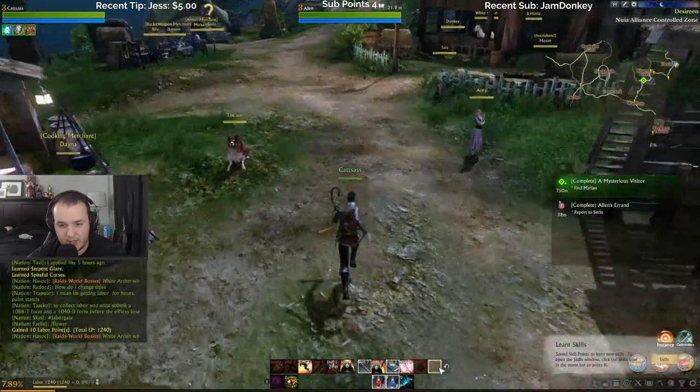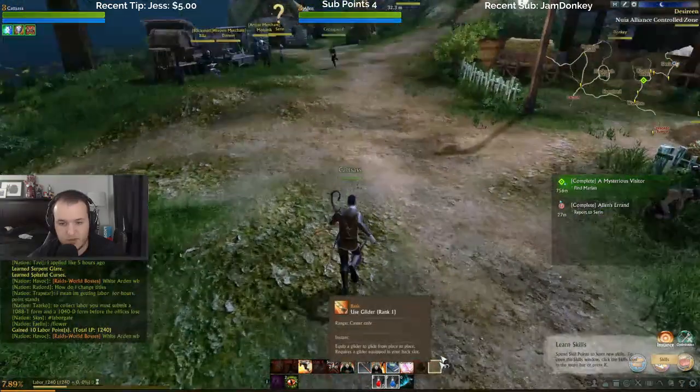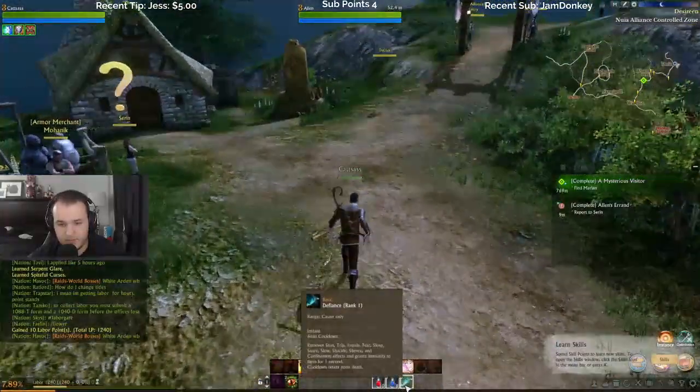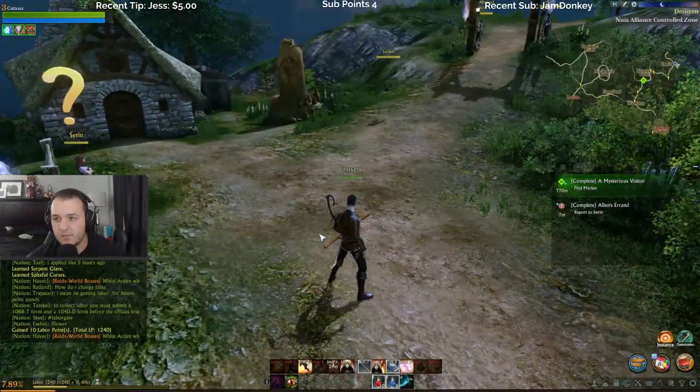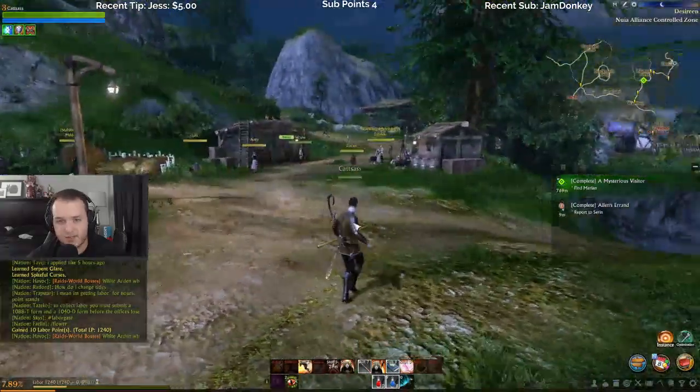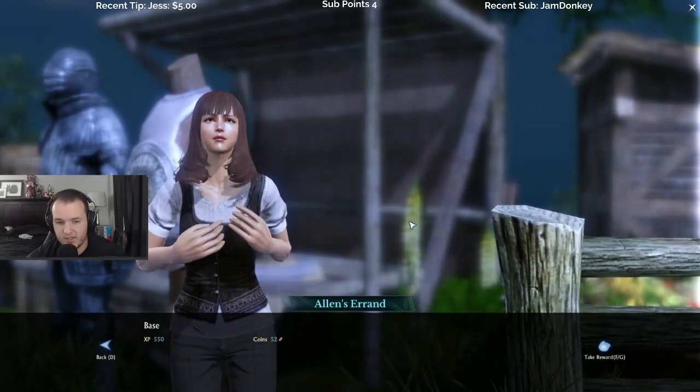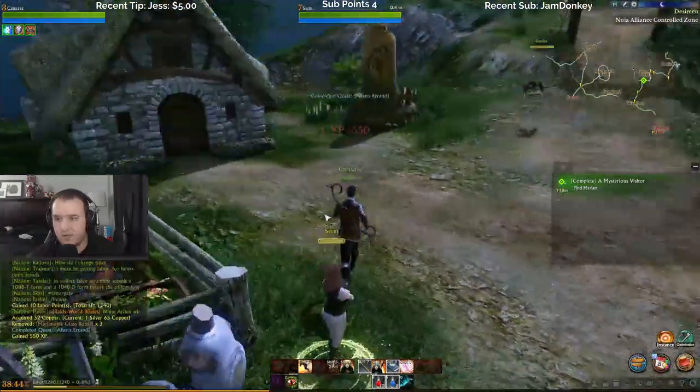Drop trade pack. Okay, I know that. Use glider — okay, cool. So good so far. Whoops — I just passed that dude. Take reward, thank you very much.